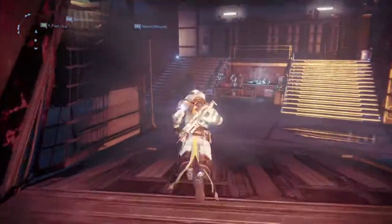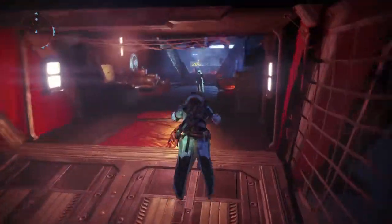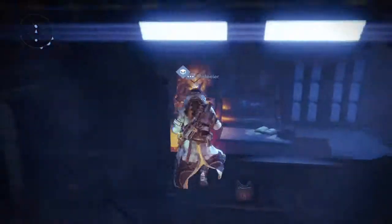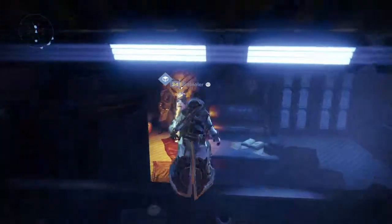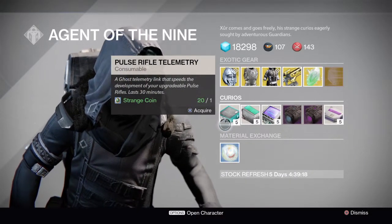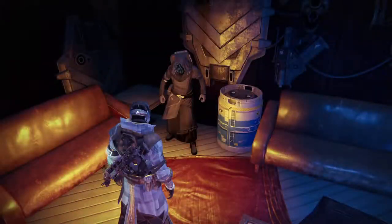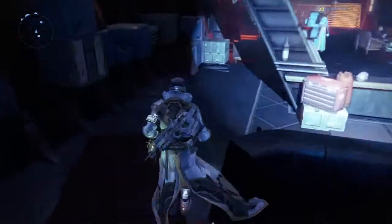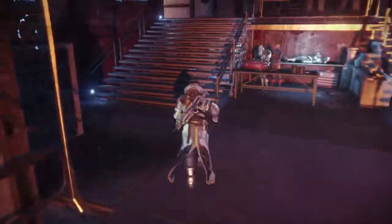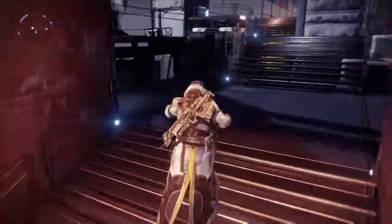That's just another way. Technically what it is — going back so you guys can read the description — it's a ghost-like temporary link that speeds up development of your upgradable pulse rifles, lasts 30 minutes. So technically it doubles the XP that you get for your gun. It doesn't have to be necessarily pulse rifles — it can be sniper, shotgun, heavy machine gun, things like that.